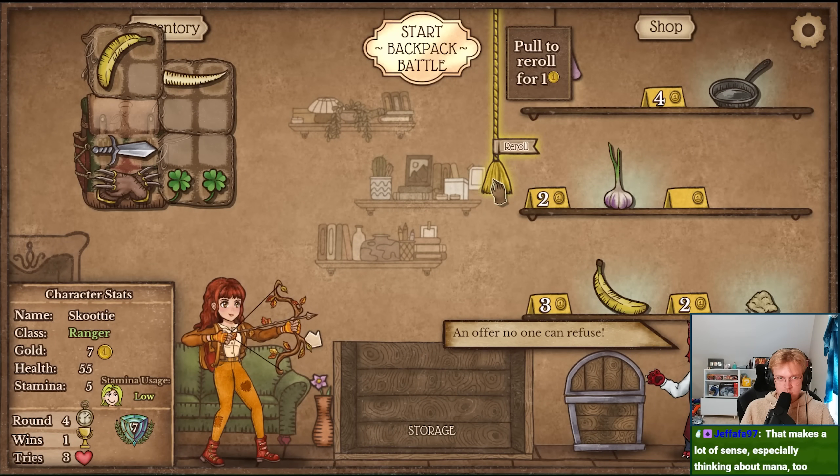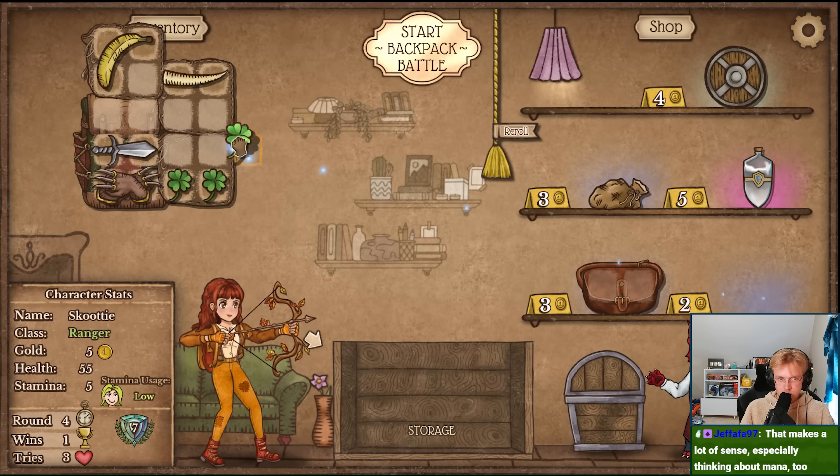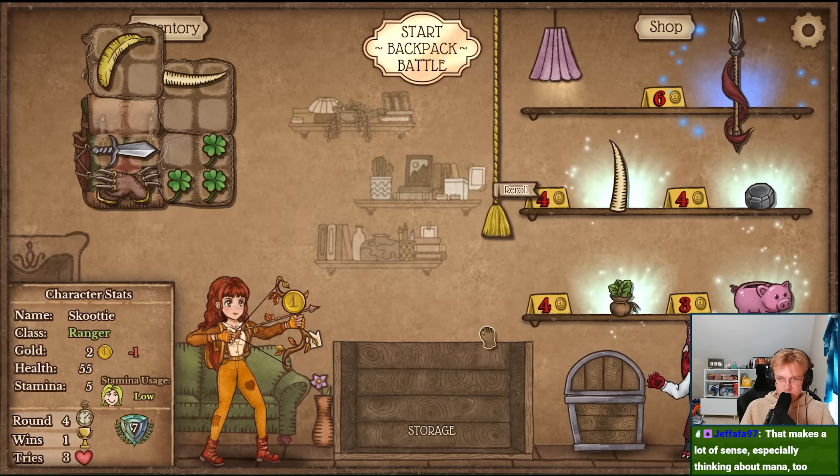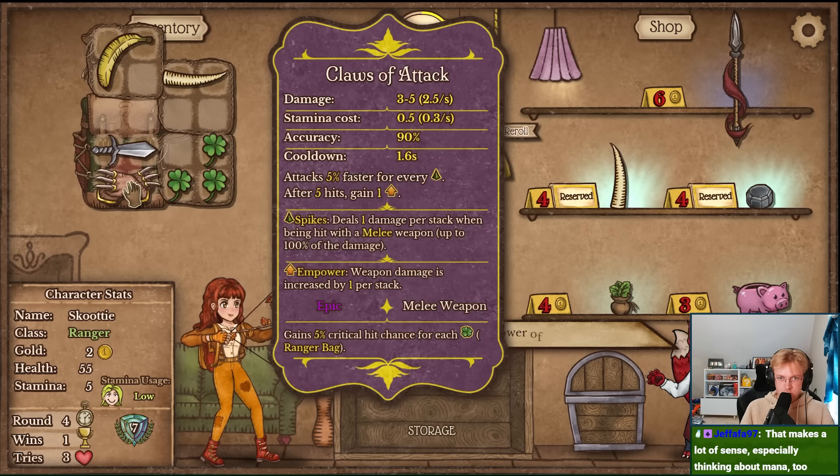Hey everybody! Today we're going for a villain sword build. The villain sword is a unique item that is extremely rare to find, but when bought it will cause all of your other weapons to do less damage, and will boost up the damage of the villain sword for each other weapon that you have.